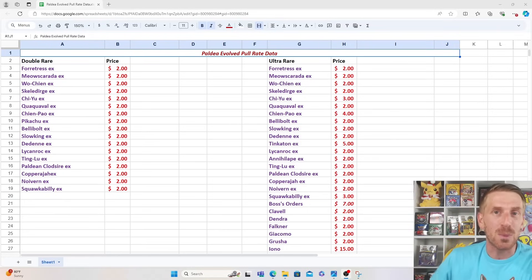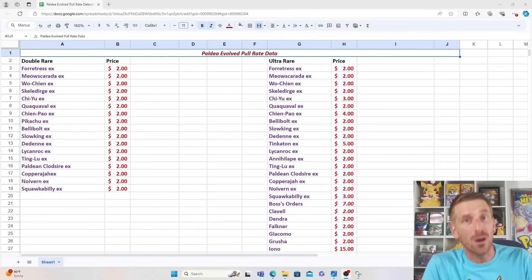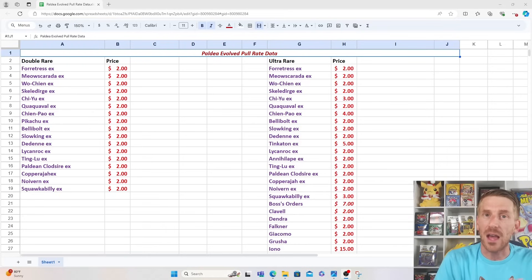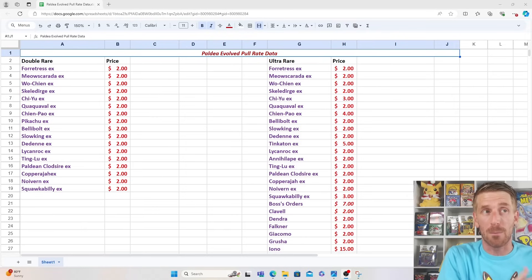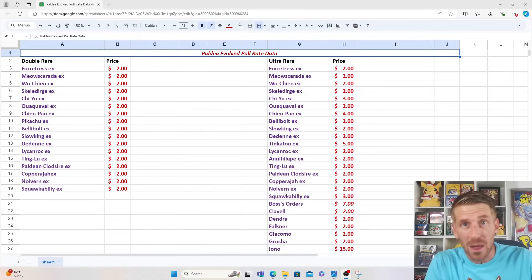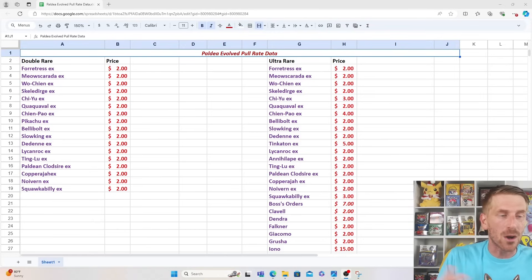Every 36 packs you open of Paldea Evolved, you're going to get two of that upper echelon. Things have changed a lot — now it takes two booster boxes just to open up one. So Paldea Evolved already has that going for it. Also, the artwork in Paldea Evolved is absolutely amazing. It's a very bloated set, much like Paradox Rift, with so many different options and great card arts, creating strong demand that helps that market value remain consistent.